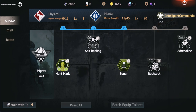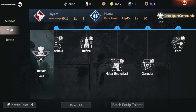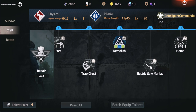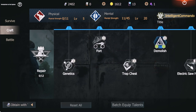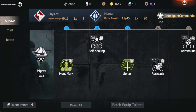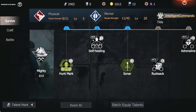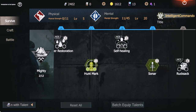Let me explain mental and physical again for those who didn't understand. Mental is this blue bar on top — you see level 1, 2, 3, 4, 5, 6, 7, 8, 9, 10. Right now I'm level 20, as you can see. The mental level determines how many talents you can learn — you see it shows 11 out of 45. So don't spend points on things you don't need. I'm only level 20, so I have to be careful about what I learn.